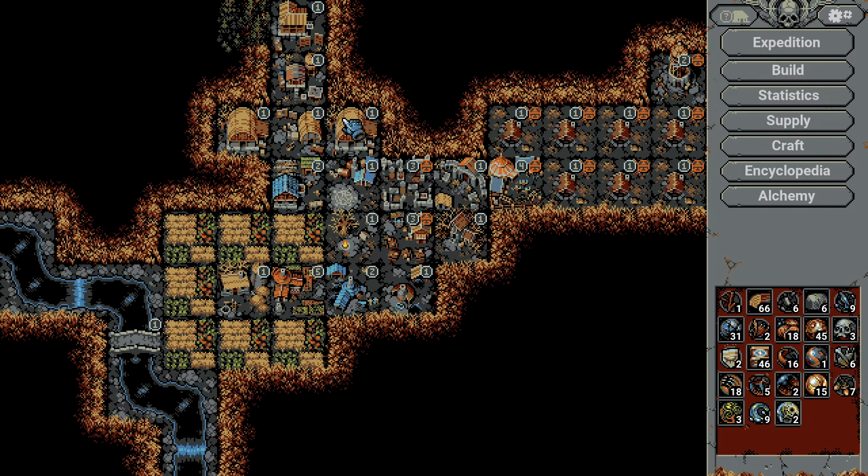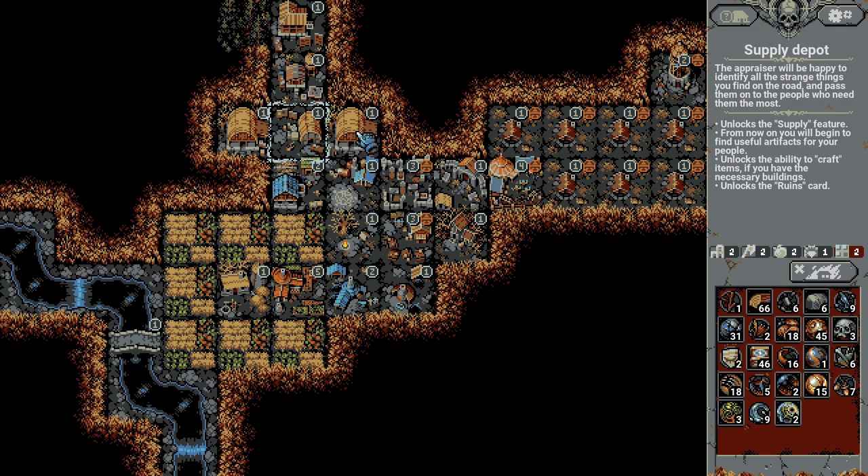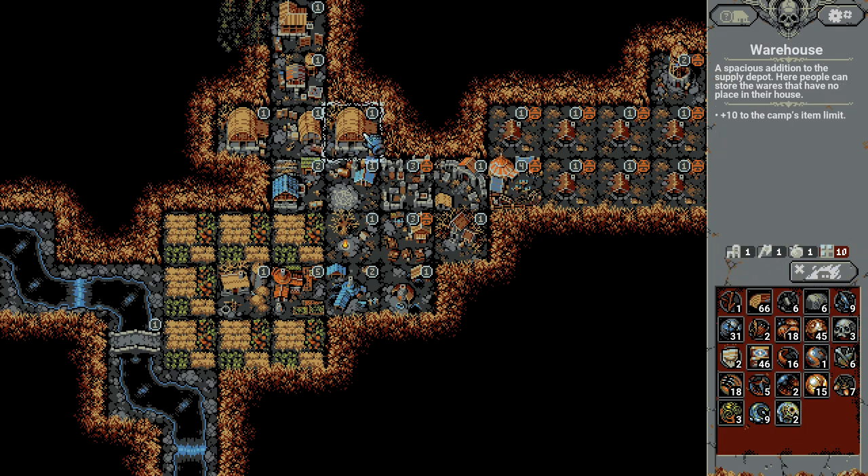Another important aspect is that you need to build the supply depot so it has 3 spots around it. Destroying the supply depot is very, very bad — it's a lot of resources. The warehouses are not really well written; they need to work on the translations.